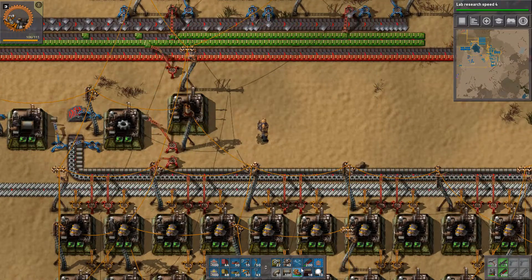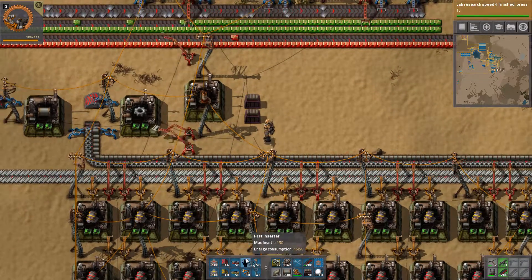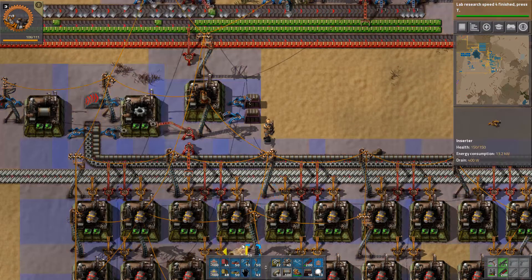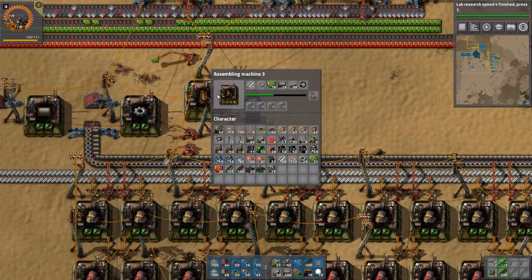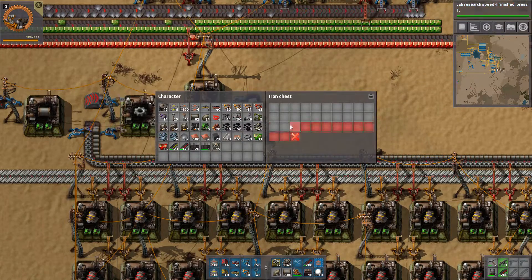We also need somewhere to keep the refineries, and I'm going to make one more chest here to put the stone brick. There we go — now we are making refineries.